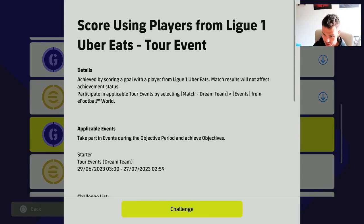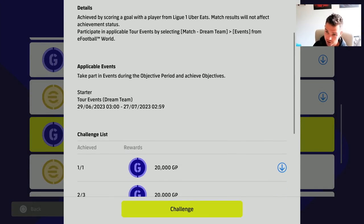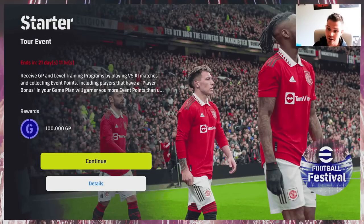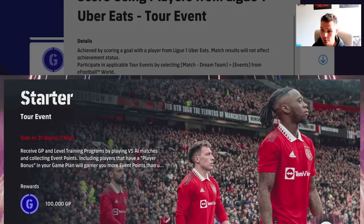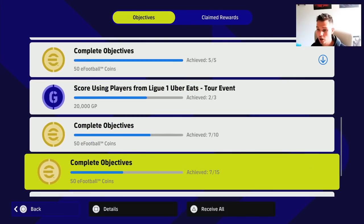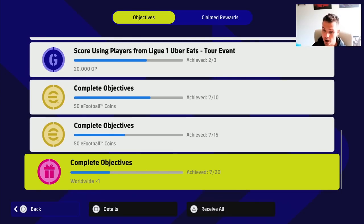The tour event is against the AI — it's the Ligue 1 starter cup where you simply score three goals, the same as what we just did. That will unlock eight career objectives.